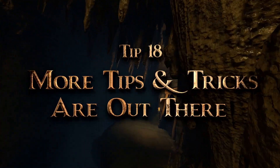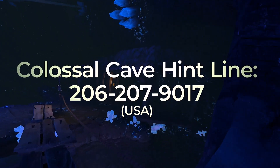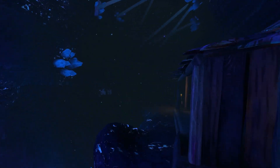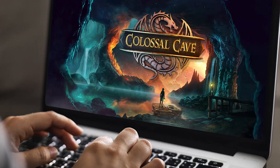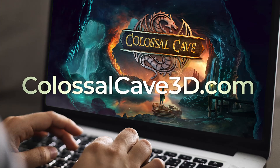Tip 18: If you're feeling really stuck and need more help, you can call our hint line at 206-207-9017. Our Colossal Cave is exactly the same as the original 350-point Crowther and Woods version as far as gameplay and puzzles are concerned, so walkthroughs and hints online may help you as well. You may also access our website, colossalcave3d.com, for more hints or information.